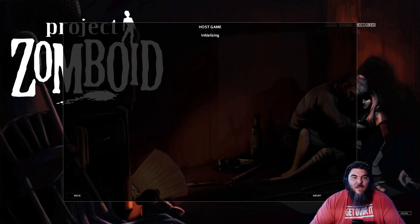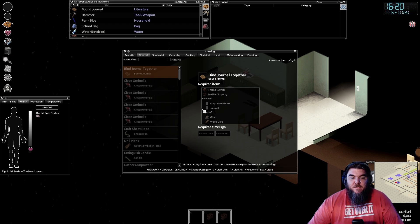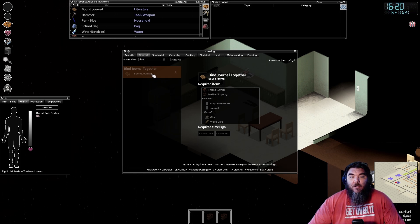Once you've saved, go back and start the server. I'll show you how to craft everything from there. Once you're in game, you can see I've got my journal and my pen here — you do need a pen as well. Open up your crafting menu by hitting B on your keyboard or clicking the crafting button. It should show up at the very top as 'Bind Journal Together.' If it doesn't, just type the word 'bind' and it'll come up. You're going to need a few items in your inventory: thread, three leather strips, either an empty notebook or a journal, and either glue or wood glue.